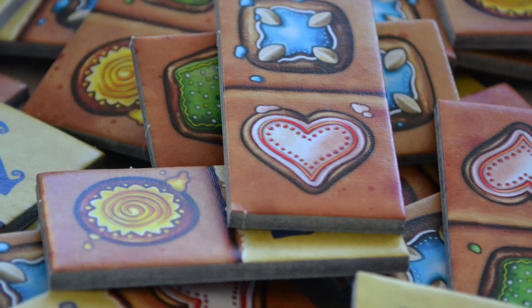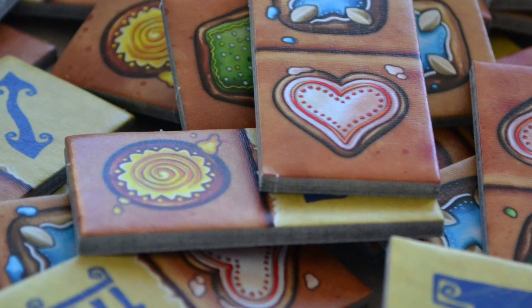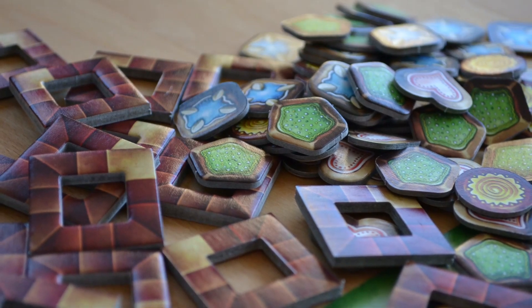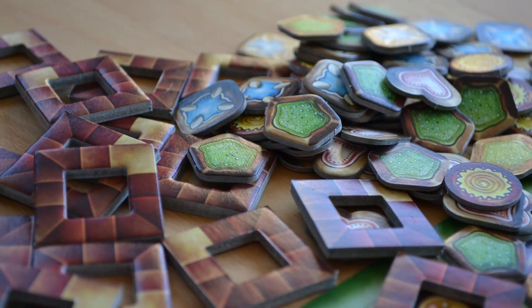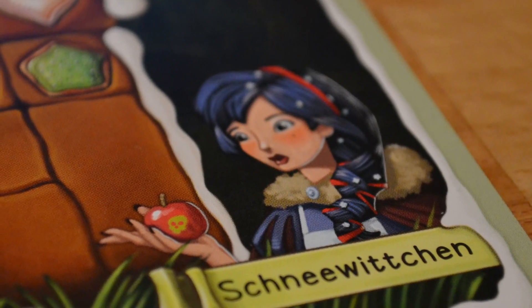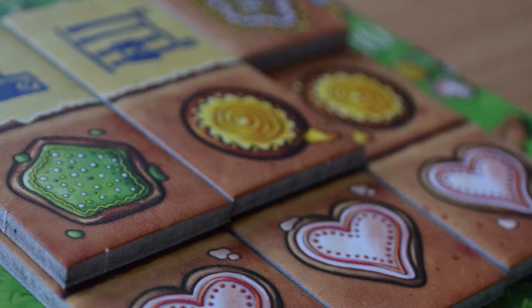In terms of rules and gameplay, the game is easy to understand. Only the stairway tiles might cause a bit of confusion at first, but they're normally understood after the first use. In our groups, it never happened that someone accidentally took the gingerbread tokens from the top tile rather than correctly taking them from the sections covered up — though this might happen because the covered tiles are completely hidden. Overall, we think the rules are easy to understand for all types of gamers.